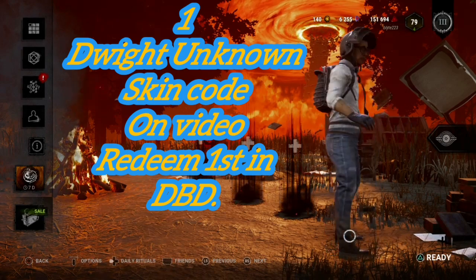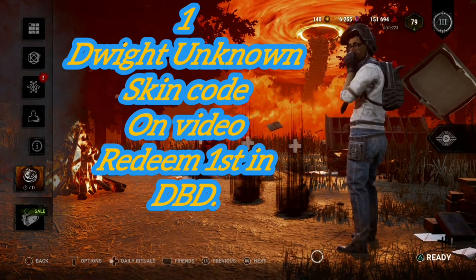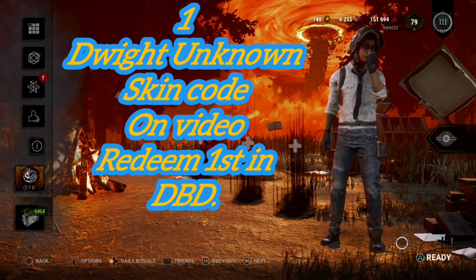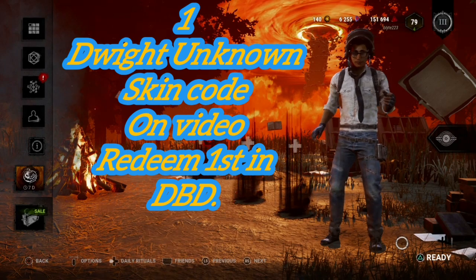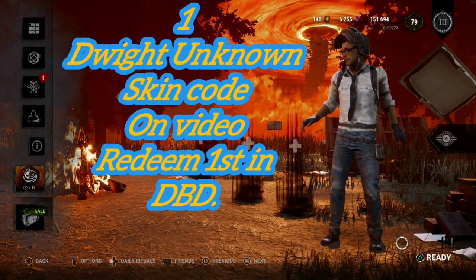Get ready, have your pen and piece of paper, because we're going to give it out, and whoever enters it in Dead by Daylight first earns the Unknown Dwight Skin — so here we go. Bam! There it is. Hurry up and grab it. You may have to pause it to get all the code.